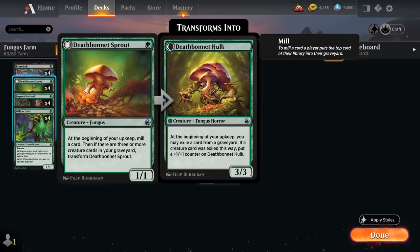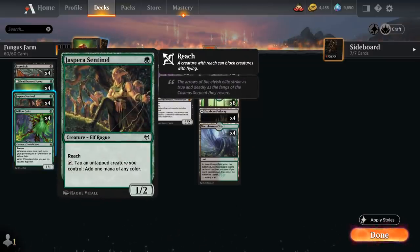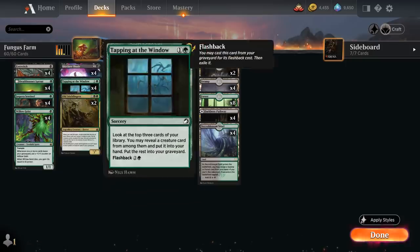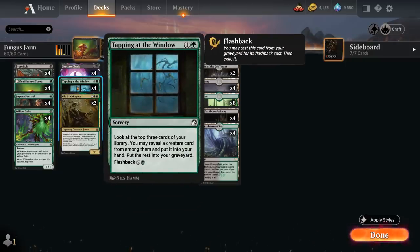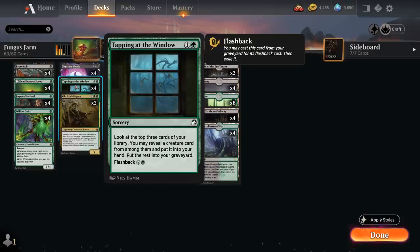To make sure the Sprout transforms quickly, we have a very high creature count with only 22 lands and 4 copies of Sentinel to make extra mana, plus only 4 non-creature spells: 4 copies of Tapping at the Window, a 2-mana sorcery letting us look at the top 3 cards, reveal a creature to put into hand, and send the rest to the graveyard. With our creature count, the hit rate is at least 90%. We can also flash it back, putting another counter on Willowgeist while potentially finding more creatures.